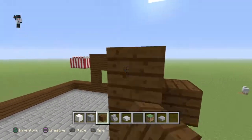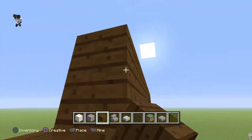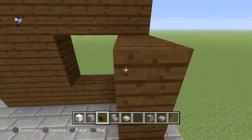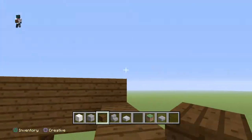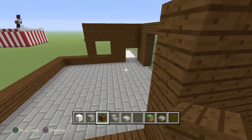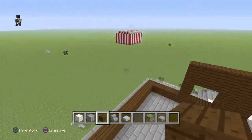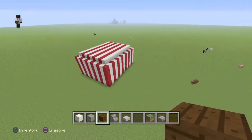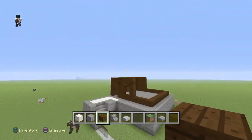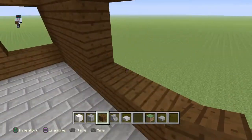Fill this in with black stained glass panes. I'll set it to daytime so you guys can see better. There goes, and so you have a window right there. You guys can make the windows anywhere you want, but I'm going to do it like this because this is how I did it in my other house.